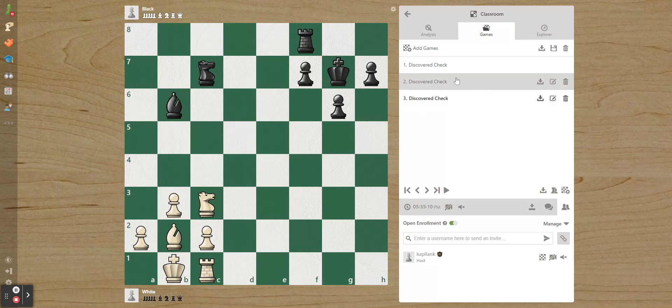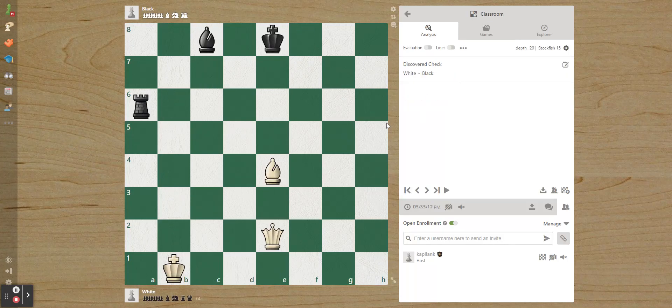Let's start off with discovered check. Let's look at this basic example. We are playing white, and we have a queen and a bishop. This is just a random position I made — it might not happen in your real game, but it's basically the same concept.